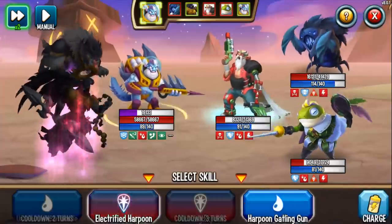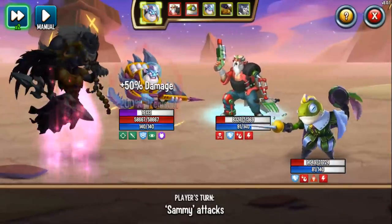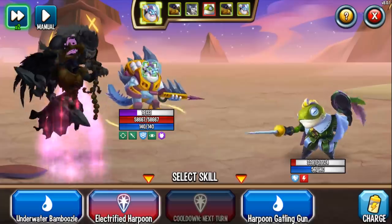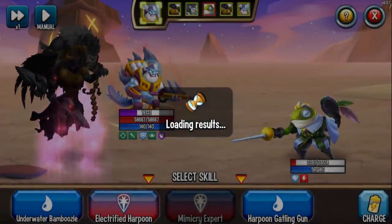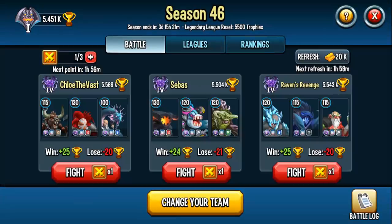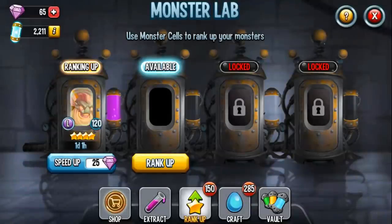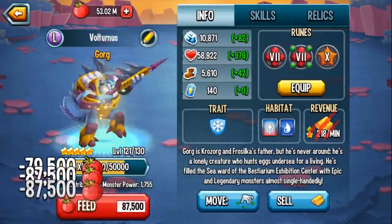If you don't have an anticipation monster, if you don't have Faraday, if you weren't able to get Marquis, you probably want to get this monster because he's going to help you beat those extra turn teams. Anyone that relies on turn transfer — this monster will make it possible for you to potentially win. I'm going to upgrade him all the way to 130 so we can see his stats when he's fully ranked up, and then I'll record more attacks later so we can see his full potential when fully maxed out.